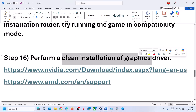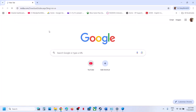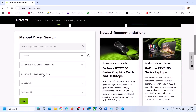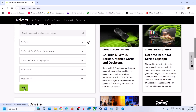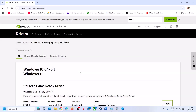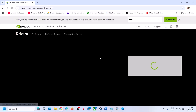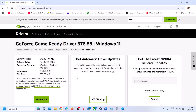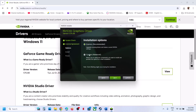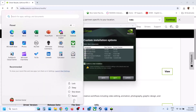The next step is to perform a clean installation of your graphics driver. For NVIDIA, go to the NVIDIA website; for AMD, go to AMD's website. Select your graphics card and operating system, click Find, and download the latest GeForce Game Ready driver. Run the installer, click Agree and Continue, select Custom, click Next, check the box for Perform a Clean Installation, click Next, and after the installation, restart your computer.